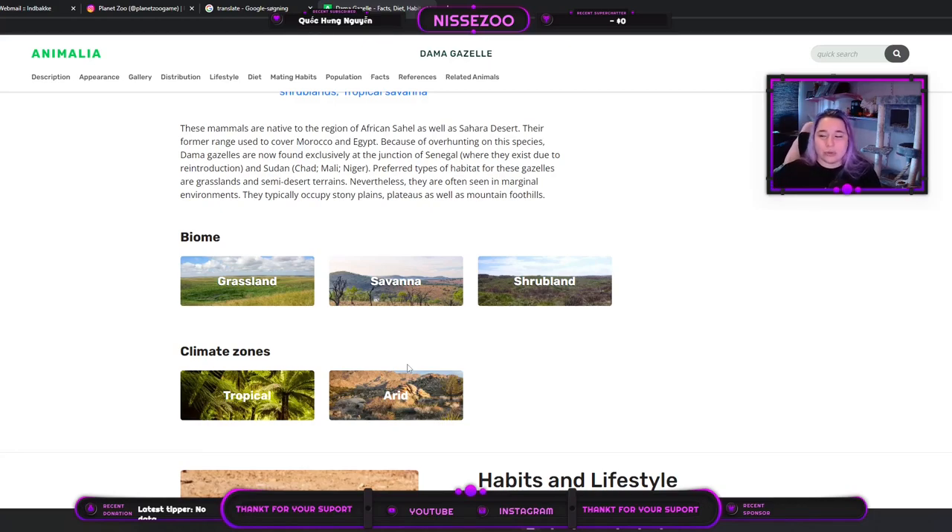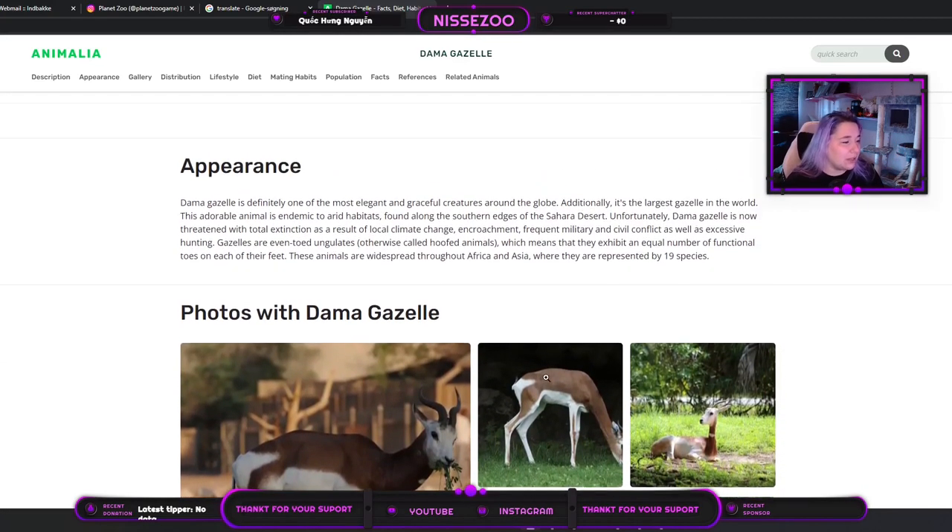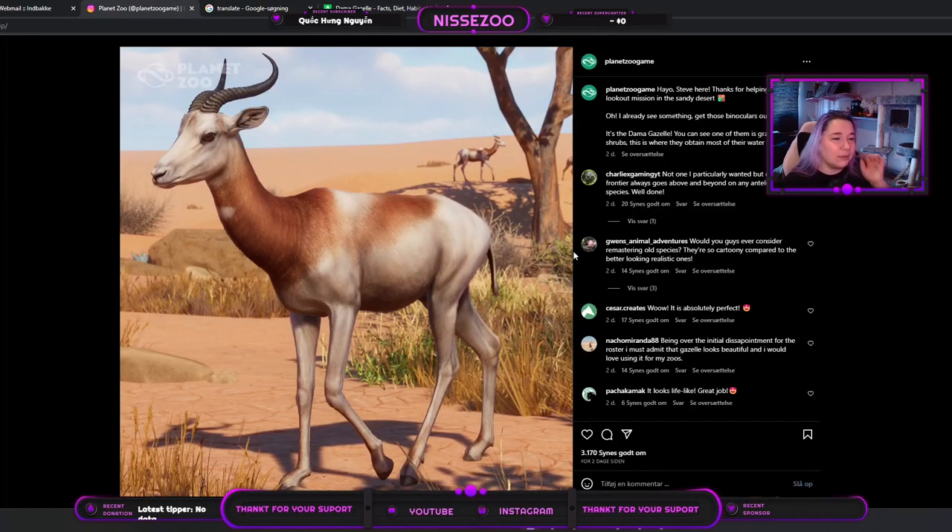For biomes, we go with grassland, savannah, and scrublands. For climate zones it is tropical and arid, so they won't be fully arid animals — you'll be able to build a mostly arid habitat and then give it a little tropical corner that is a little greener. The game goes mostly for biomes or mixes them together, so I assume they would say grassland and desert, maybe tropical. I'm really sure that 'arid' for the game will be 'desert,' which is not the same thing, but I won't go off on a tangent.